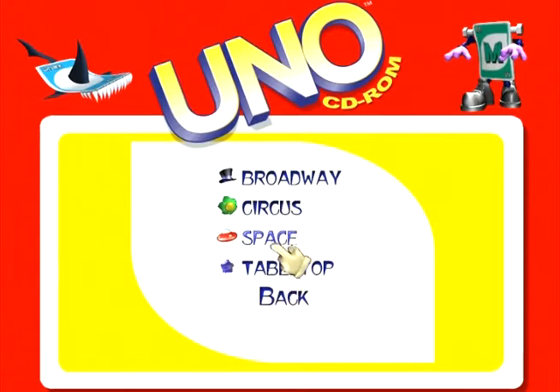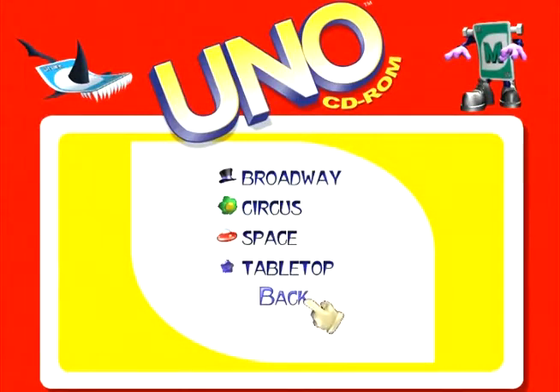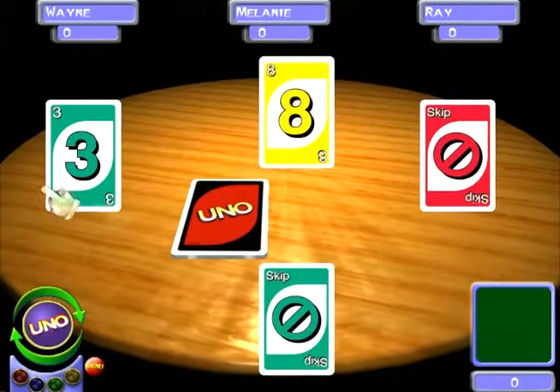There are four different tabletops you can choose from: Tabletop, Space, Circus, and Broadway. Let's go to tabletop. Alright, so now we're at tabletop — that's the most stable I think, that's why I'm choosing it.